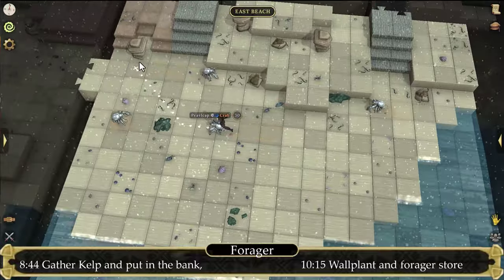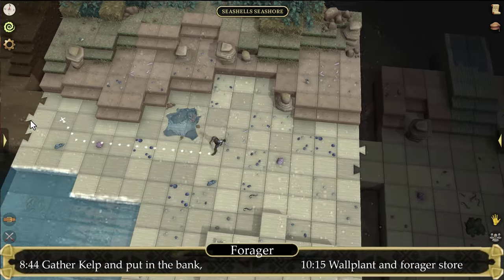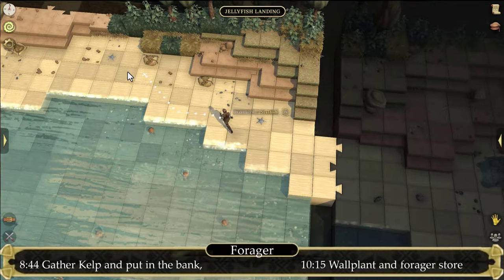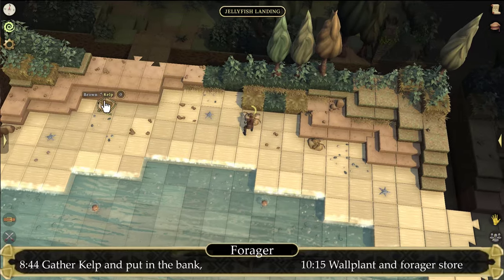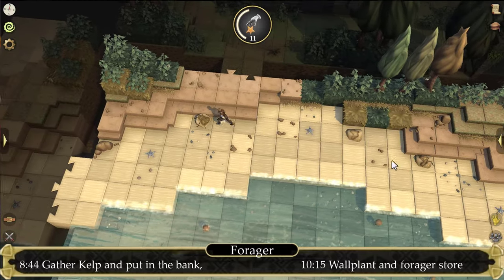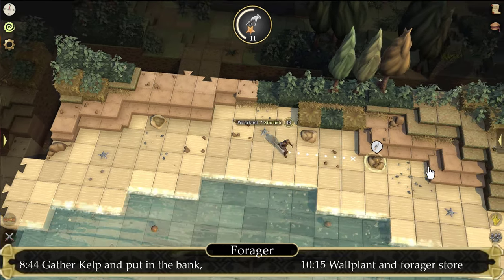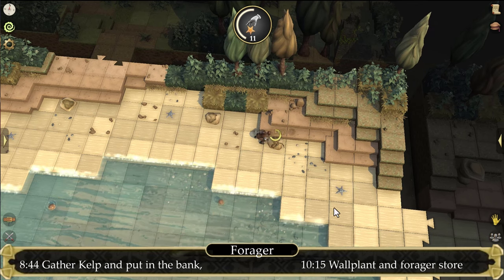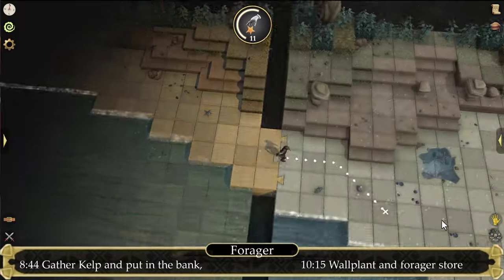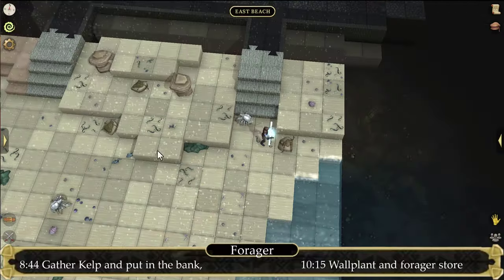Or if you simply want to get some foraging XP, then head further west. West of the rock pool is Jellyfish Landing, where you'll find three more brown kelp. Once you've run out of these three kelp and returned to East Beach, the original three will have respawned. Just move between Jellyfish Landing and East Beach, foraging the six brown kelp, and do this until you've reached level 2. Since brown kelp is also needed for level 2 alchemist potions, it might be helpful to gather some more.